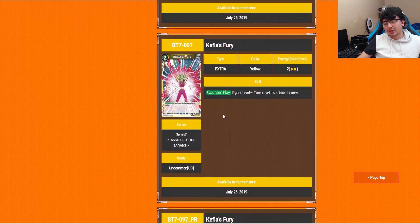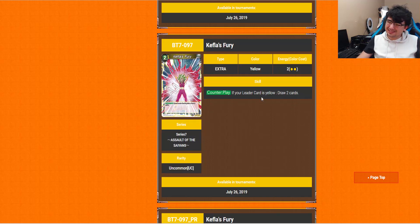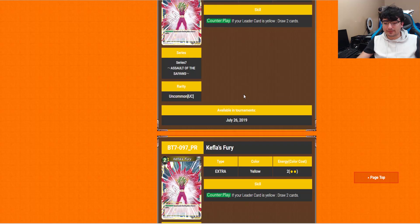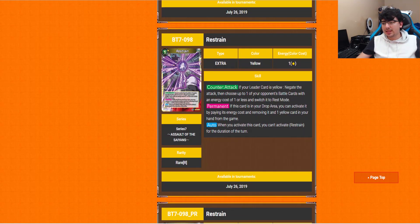Kefla's Fury is a 2-drop counter play: if your leader card is yellow, draw 2 cards. It's 2 energy, so I'm not too sure about it — but drawing 2 cards is never a bad thing. There are other counter plays I'd much rather be playing, but it's honestly not bad. And the 1-drop counter for yellow is Restrain: the counter attack effect is the same structure as all the others — you get the attack, choose up to 2 battle cards with energy cost of 1, switch them to rest mode. The permanent and auto are the exact same as all the other 1-drop counters.